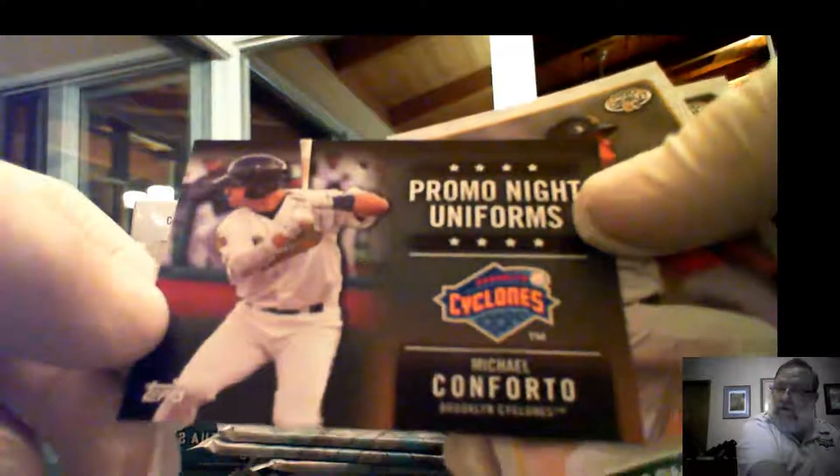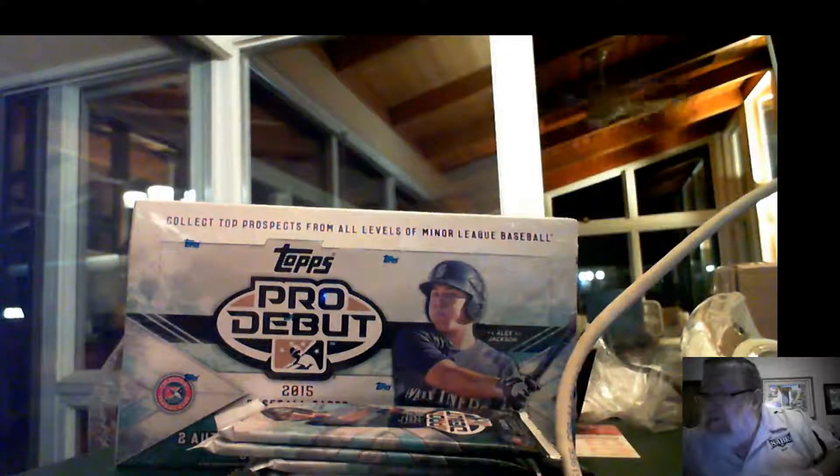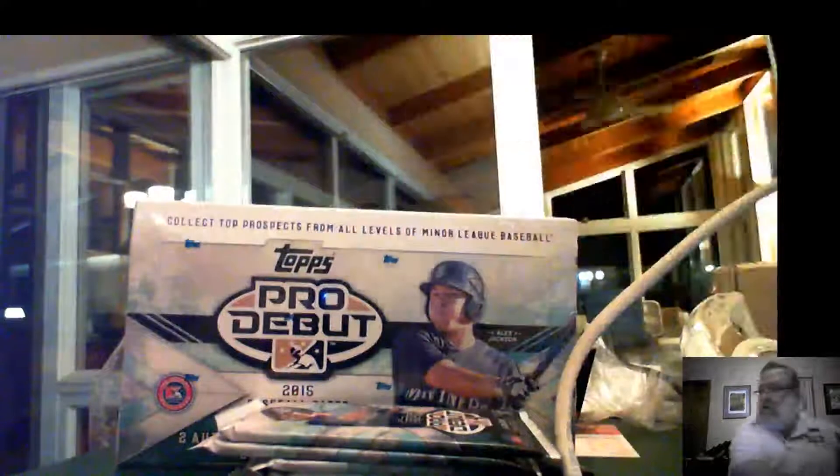We also have Wilson Ortiz, Kyle Schwarber, Austin McCarr, Brian Castellani, and a Promo Night uniform — which goes to spot number two. Matt Chapman and Carlos Rodham. My cards and the base cards go to spot number three.